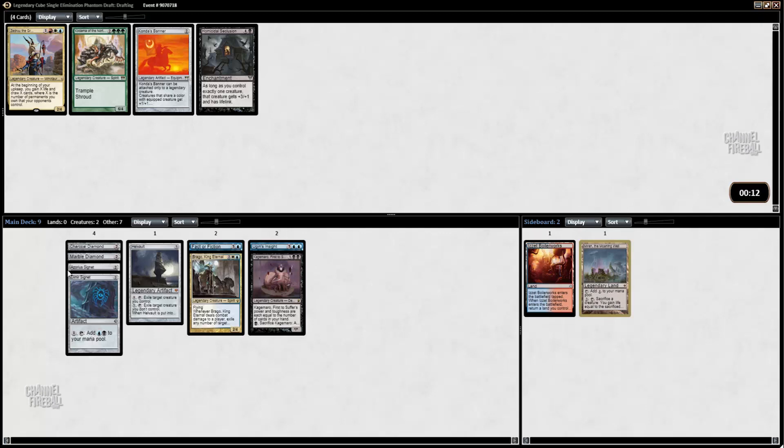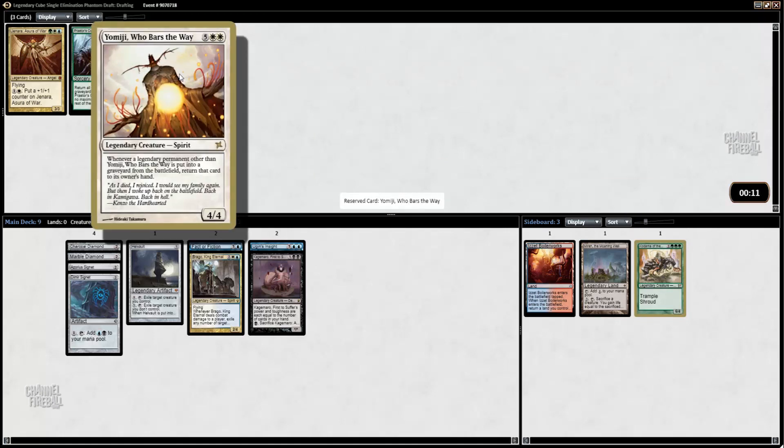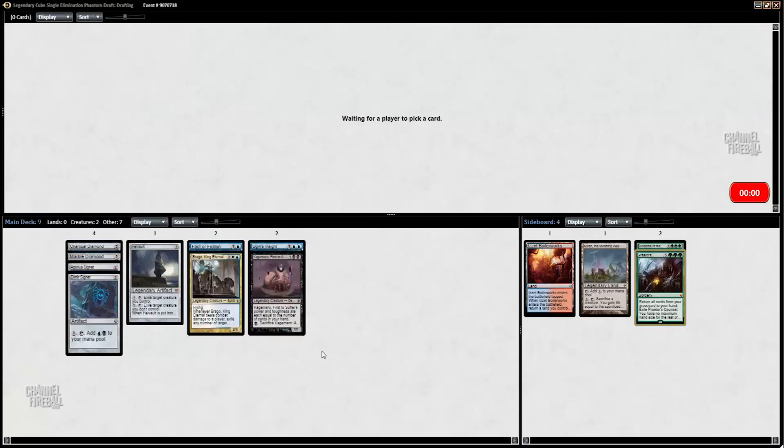We have all the mana fixing for Esper, so that's probably where we want to lean. I'll take Kadama the North Tree — whenever a legendary permanent is put into the graveyard, return it to its owner's hand. And I'll take Praetor's Council. Likely not going to play any of those last cards.